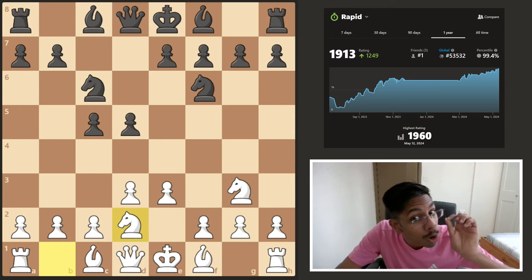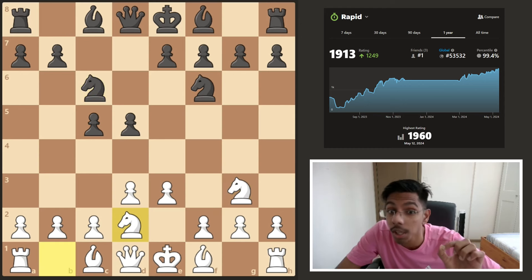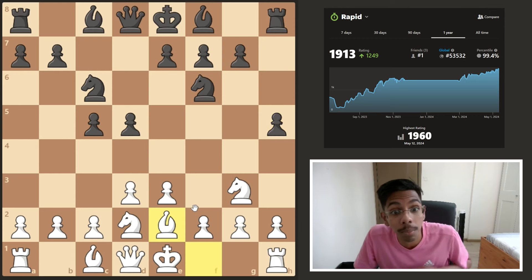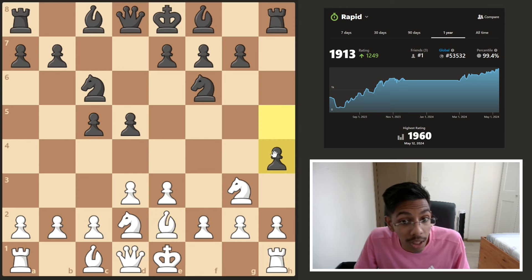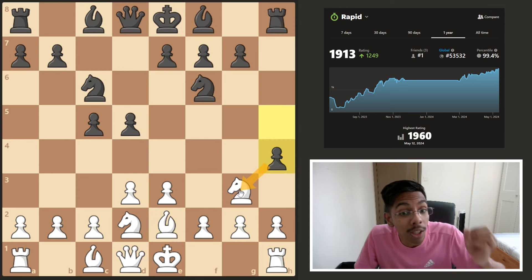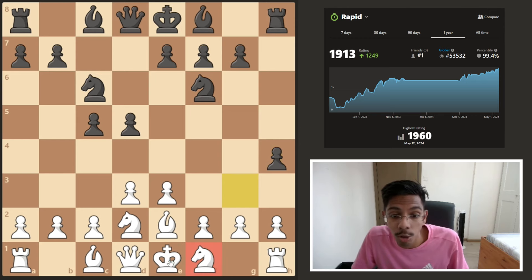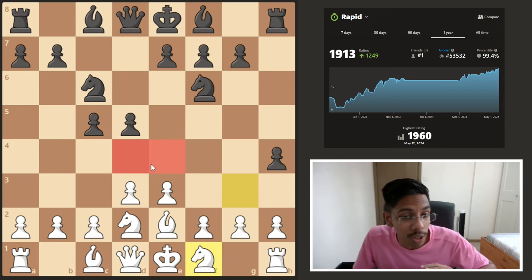But this time his opponent knew how to punish him. He played h5. If you play a slow move like bishop here right now, black can punish this cow opening by pushing the pawn to h4, kicking away the knight and you have to go all the way back to f1. Now your development is a mess — the knight is completely stuck, you cannot castle, and the center was never yours.